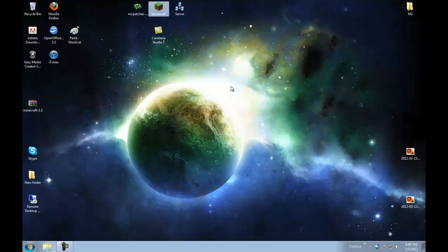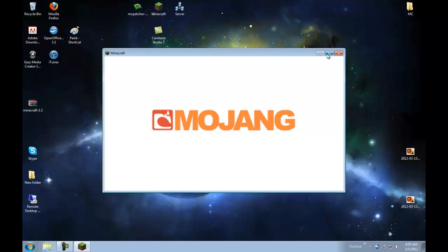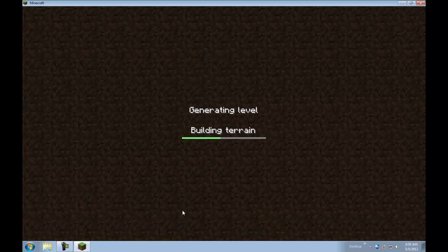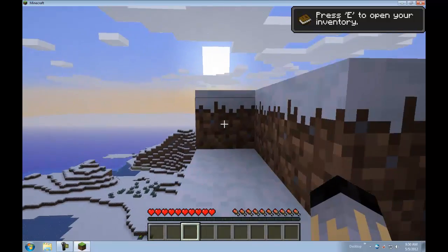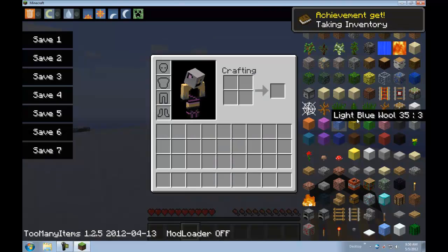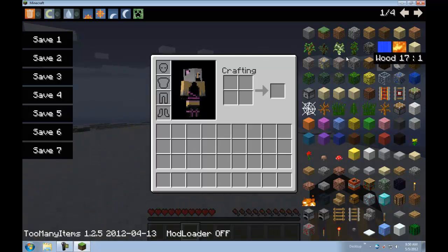Close that and you can open Minecraft. Log in — it's working perfectly fine. Let's just create a new world. Here we are. Now when we press E, we're going to have this screen, and this is the TooManyItems mod. Congrats, you guys have installed it! Next I'm going to show you how to properly use this mod.